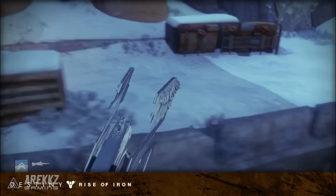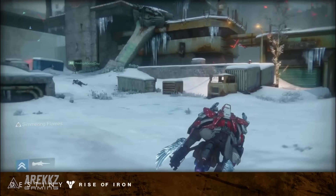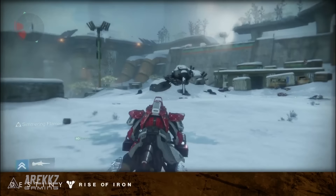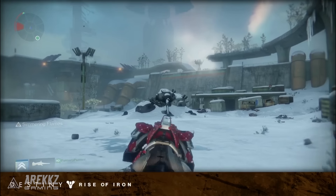The Sparrow is exactly the same. If you pre-order Rise of Iron, you get the Iron Yellowwing, which is the black and silver version you see here. However, if you don't, then you can buy the Yellowwing from Tess Everest in the Eververse Trading Company, and it will basically be the white and gold version instead.